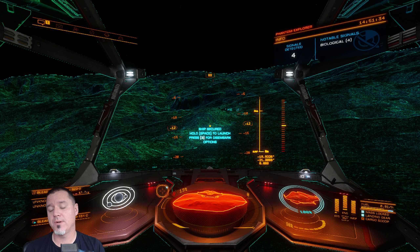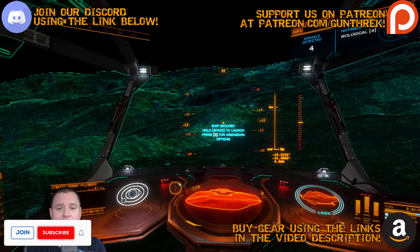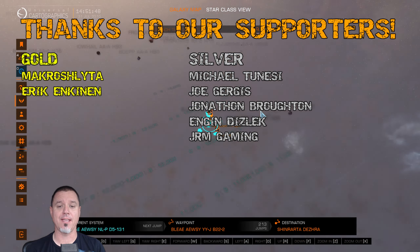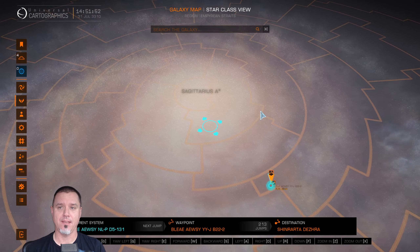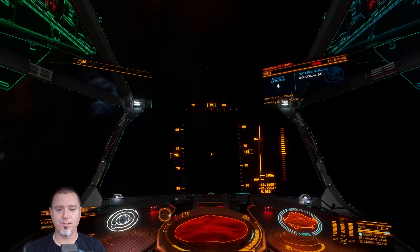Hello everybody, and welcome back to Elite Dangerous Return from Beagle Point. We are just 213 jumps away from completing our journey across the galaxy. Currently located right here — if I zoom out a little bit. We just need to get right over here. So let's get off the ground, get on our way, start jumping, and find some more biological signatures and all that cool stuff.